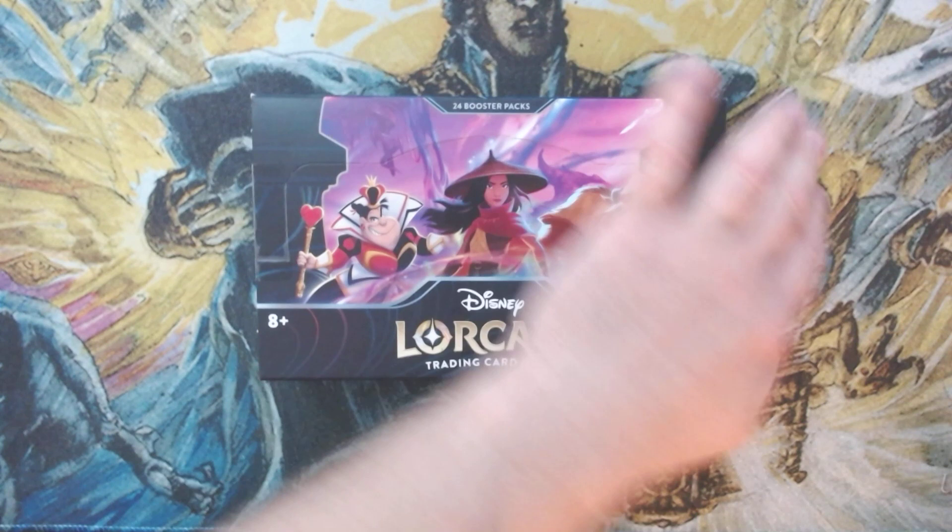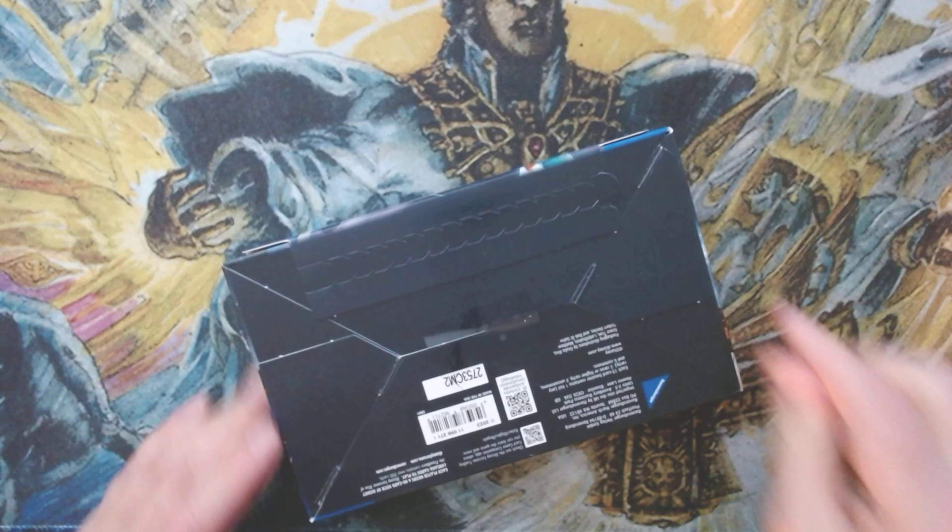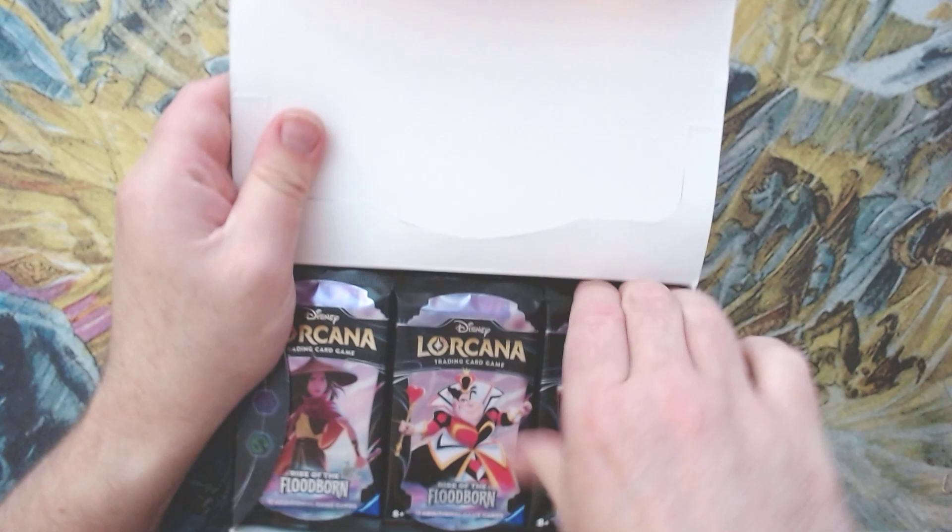Welcome back — Impulse TCG here with another impulse buy: Disney Lorcana Rise of the Floodborn. Let's rip this bad boy open and pull that enchanted foil that has been very stingy to us thus far.